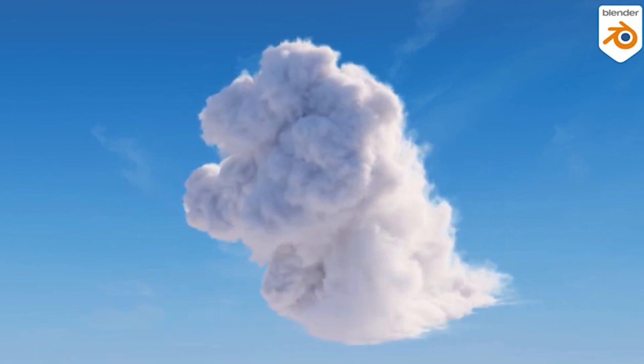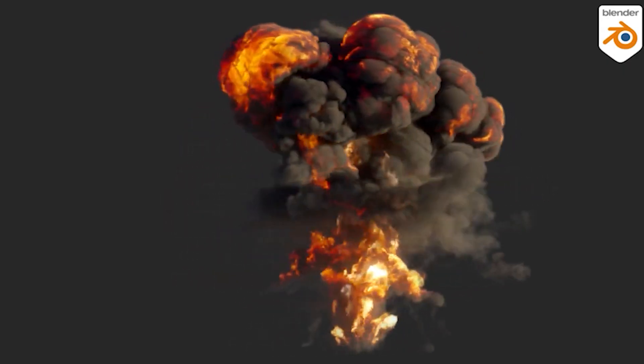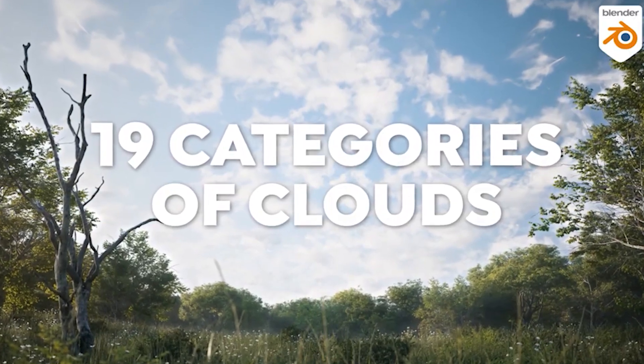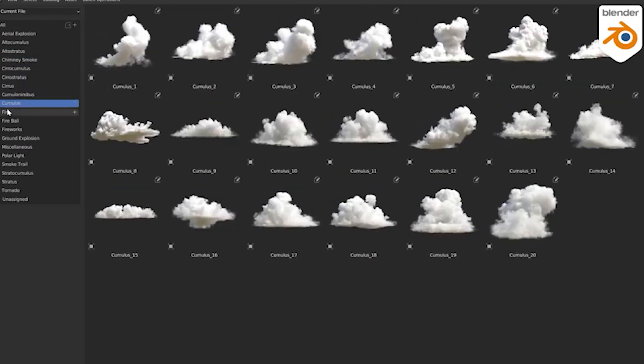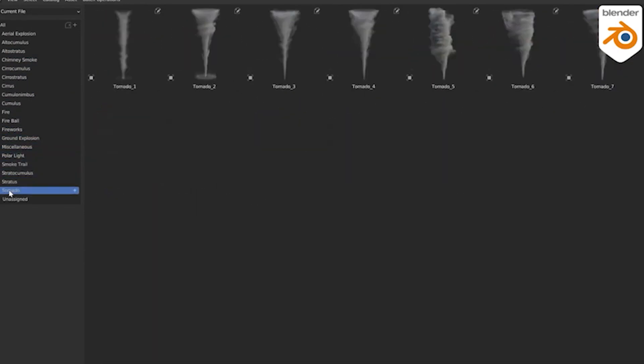If you get this, you can just drag and drop the clouds directly into your render to start rendering realistic clouds. For the giveaway, you're getting about 13 VDBs. If you like what you see, you can buy the light version or the pro version, which gives you 100% of the asset collection.